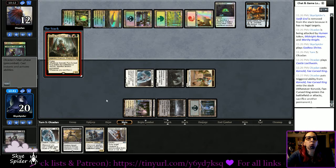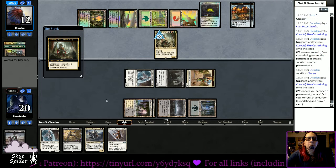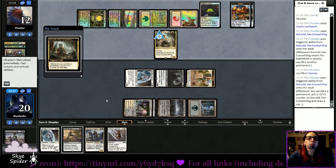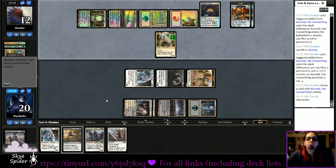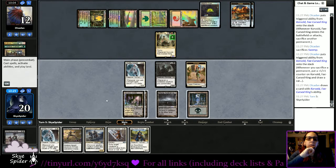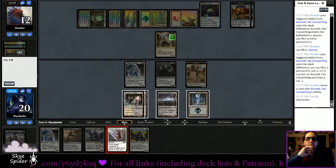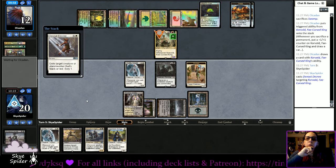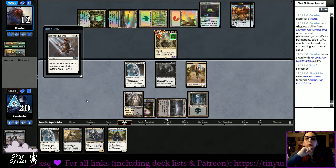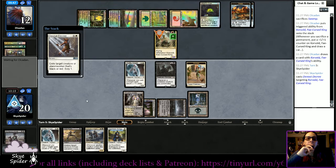Corvold — yikes, that is value town. Oh why does Jund have to be so much value? I thought they would have sacked a food token — I'm surprised. Now I have a 5/5 dragon to deal with. Oh wait — I've got Devout Decree, never mind. Bye bye — no more dragon. It's probably going to go in the oven, make two food tokens, keep me from scrying. Either way the dragon's gone.